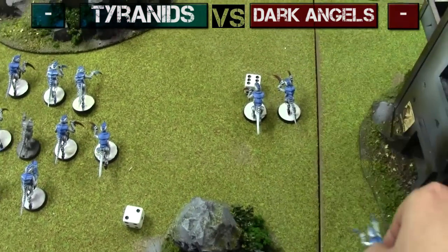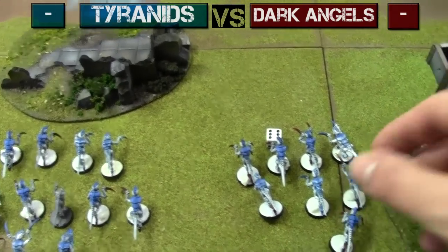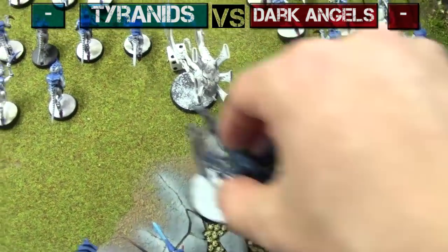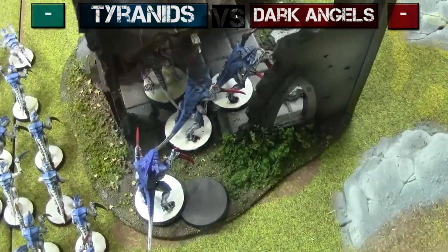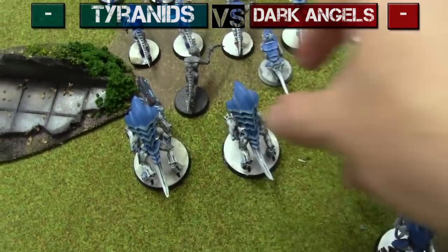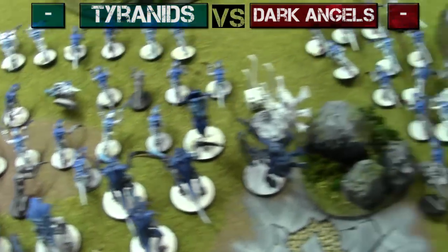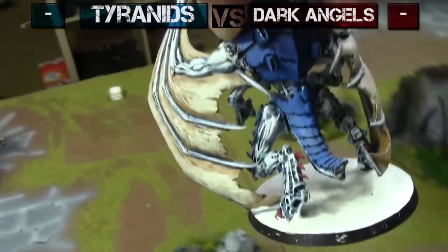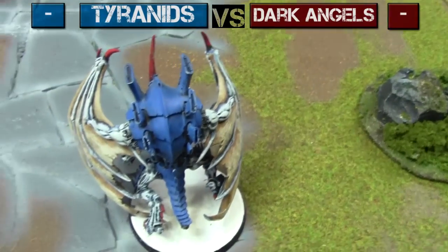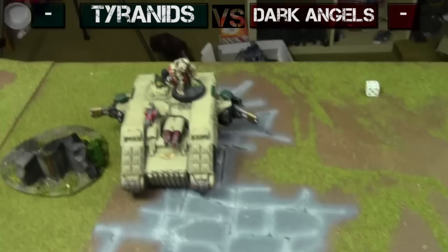Other Hormagaunts doing the same — moving up. The Venomthrope moves up as well to give cover to all those Hormagaunts around them. Tyranid Warriors and Prime move four inches into cover — now they're guarding the objective. Zoanthrope moves up, Hive Guard move up behind. The thing about Tyranids is you're forced to move in one giant blob due to the new Synapse rules from the 6th Edition Codex — keep everyone in coherency so everyone can function properly. Hive Tyrant flies up into the opponent's zone to bring the fight to them — he has Warp Blast, let's see what he can do to the Land Raider.